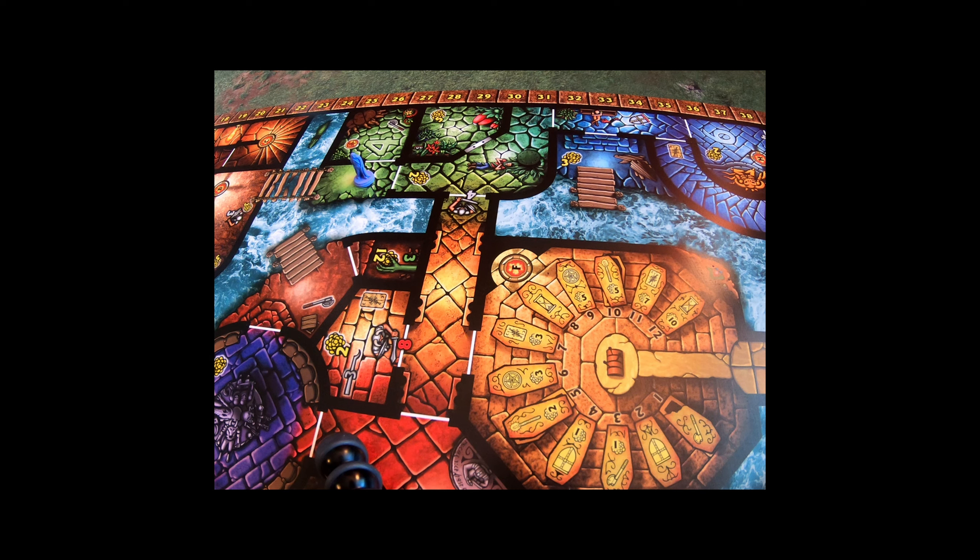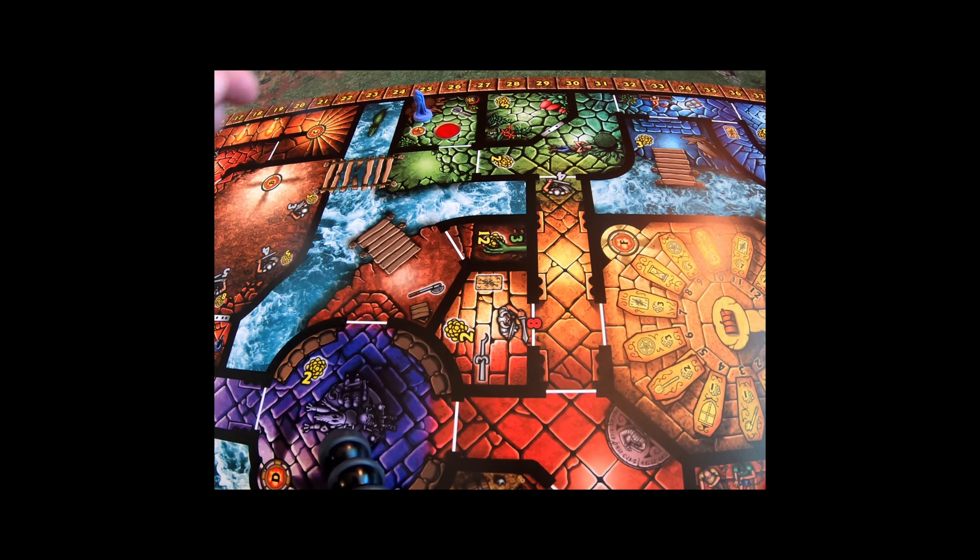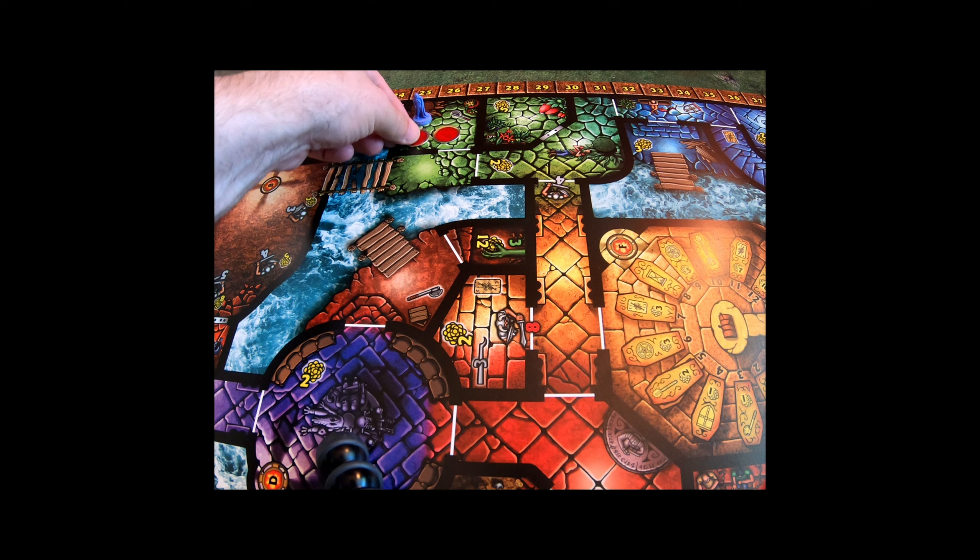Turn two and I'm at seven gold. I ended up still in that room so I'll go here — I already have a guild token so I can't take another, but I'll pick up another axe. I'm now at two axes. The next thing is to go here and move there. I only have one armor so far — darn.